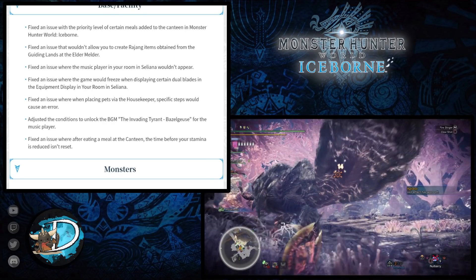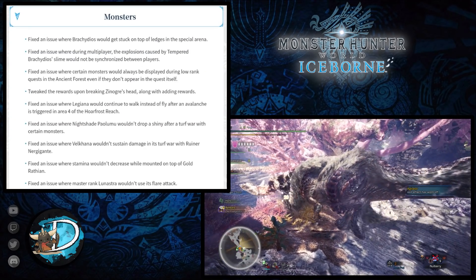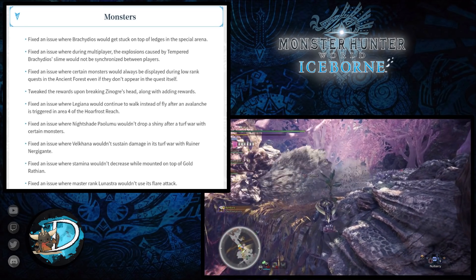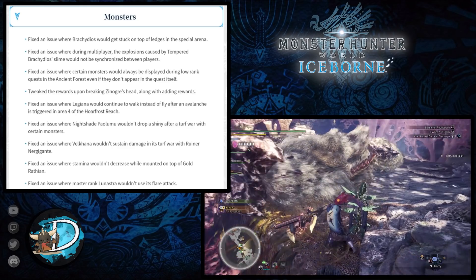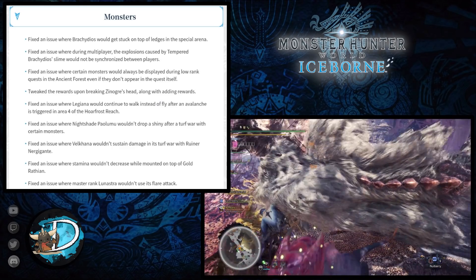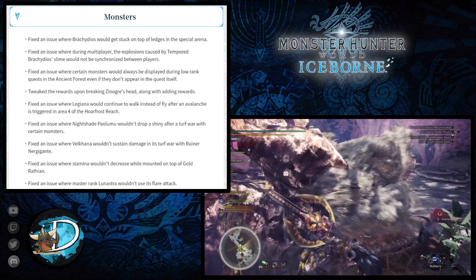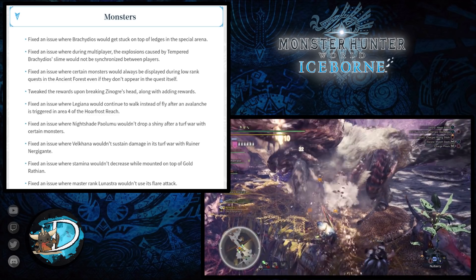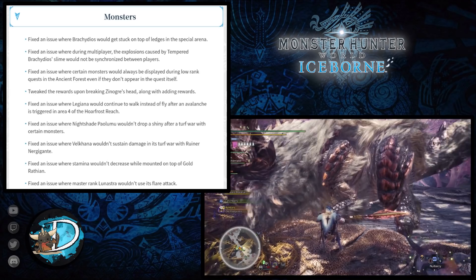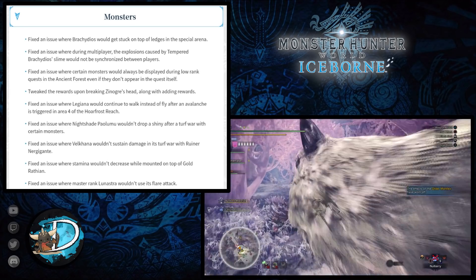Moving to bug fixes for monsters: they fixed an issue where Brachydios would get stuck on top of ledges in the special arena, and an issue in multiplayer where the explosions from tempered Brachydios slime would not be synchronized between players. They also fixed an issue where certain monsters would always be displayed during a low-rank quest in the Ancient Forest even if they didn't appear in that quest, and tweaked rewards upon breaking Zinogre's head.